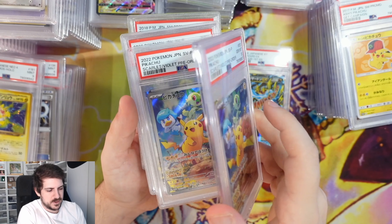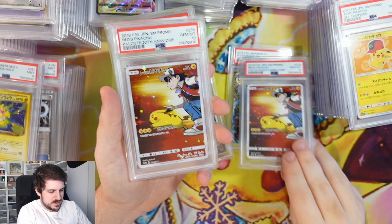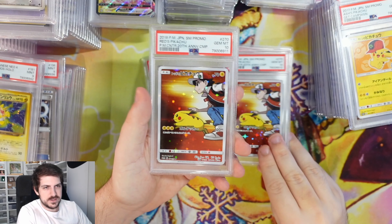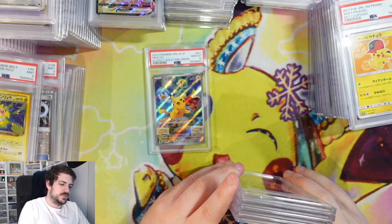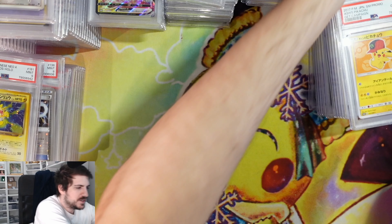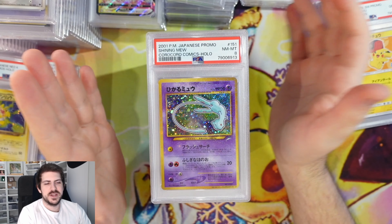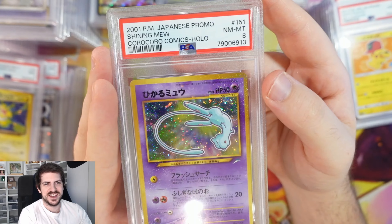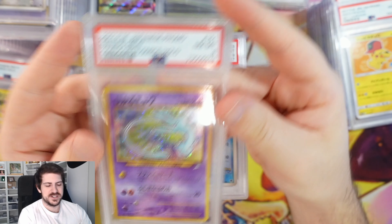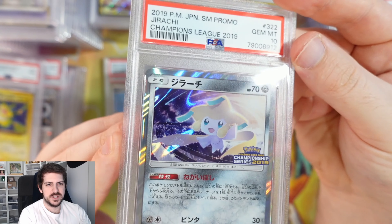A few more at the top — Scarlet Violet. Red's Pikachu! Another Red's Pikachu, another Red's Pikachu — I'm always happy when Red's Pikachu gets a 10. I have sold so many Red's Pikachu in my time. Red's Pikachu and Ancient Mew — those two cards saved my life. Shining Mew, PokePark's Mudkip, Jirachi Champion Lead Promo.